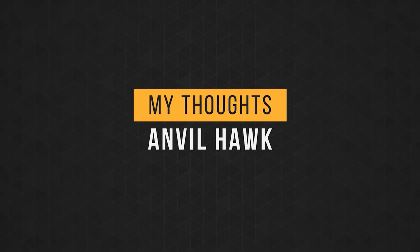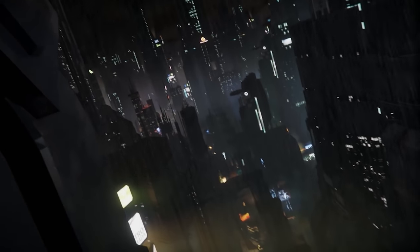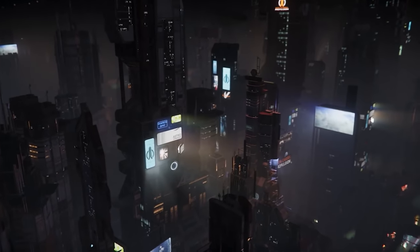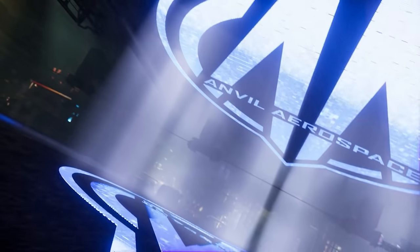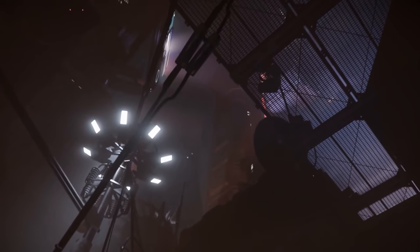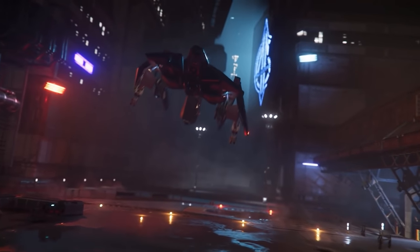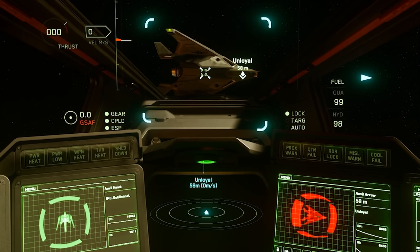So what are my thoughts? The Hawk is a very fast, very quick, very nimble light fighter with high damage potential. What more can you ask from a light fighter? On paper, it's great. Sure, it can't take much of a beating, but in the right hands it can be deadly. The problem is, in the right hands an Arrow or Gladius can be deadly as well — and I think those require less skill to achieve that goal.